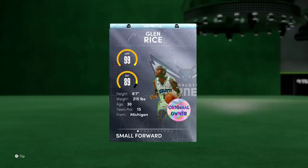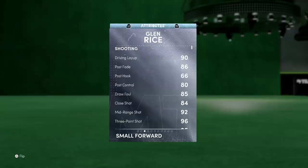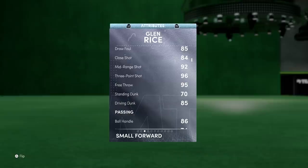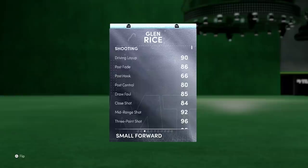99 offensive overalls, really nice to see. 89 defense, not the greatest, but I can show you why it can be better. 6'7", so he does have one inch on Galaxy Opal Klay. For those of you that don't know, they made Klay Thompson 6'6" this year. Diving into the stats, offensively he's blessed: 90 driving layup, 85 draw foul, 96 three ball. By the way, he has a fire jumper. 92 mid-range, 85 driving dunk, 95 free throw. Offensively, I've got no issues with that.